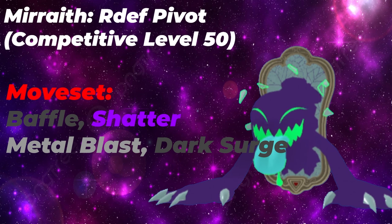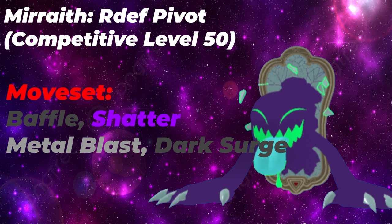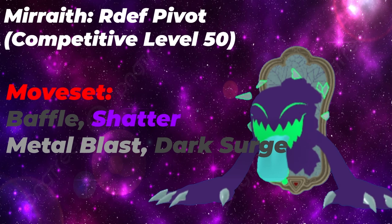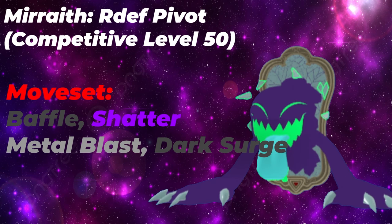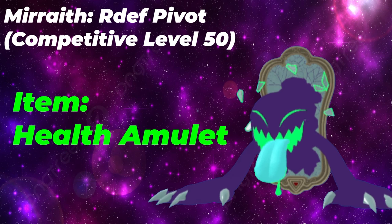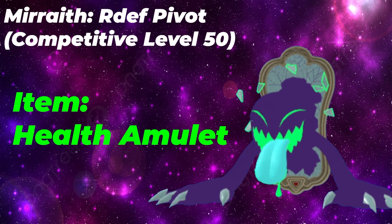The reason we're running Smart is because we have higher base power on the range side. Dark Surge with Smart lets you two-hit KO offensive Valkyries. Metal Blast is here so we can two-hit KO Sidragons. Baffle lets us pivot out and utilize Very Sluggish, while Shatter helps us set up hazards and barbs for our offensive teammates. The Health Amulet item is going to be our main choice because we don't have Rejuvenate or anything like that. If you cannot run Health Amulet, then Milkshake is probably the better choice.